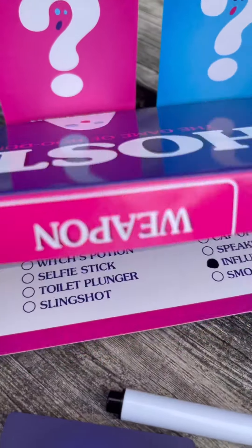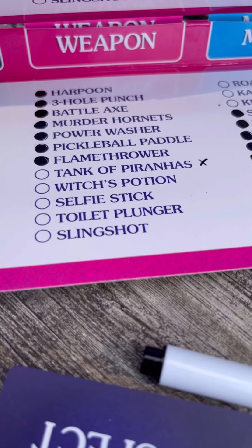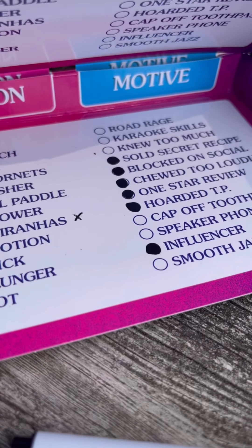Scales of justice — you ready? This could be the game. Tegan guesses: Tabitha Tucker, with the witch's potion, because she knew too much.